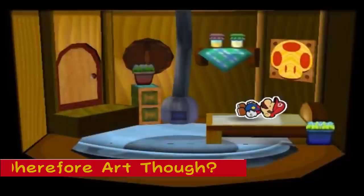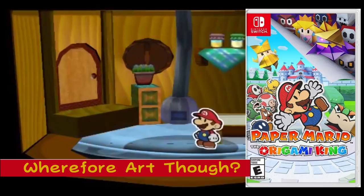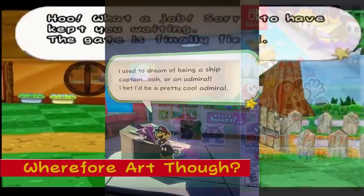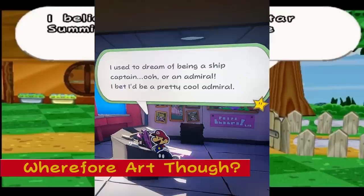Wherefore art thou, Admiral Bobbery? In Origami King, if you inspect the steering wheel of the Princess Peach cruise ship while Bobby the Bob-omb is next to Mario, he will remark how he once dreamed of being a captain or an admiral. This is a reference to Admiral Bobbery, Mario's partner from Paper Mario The Thousand Year Door.